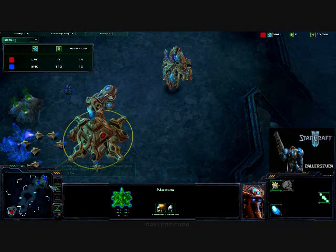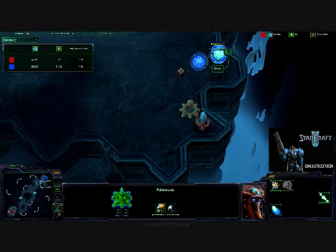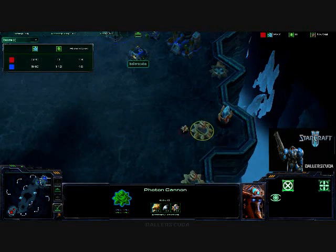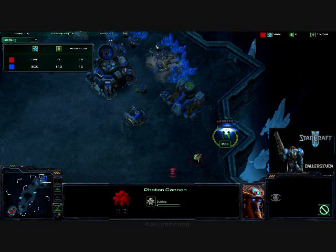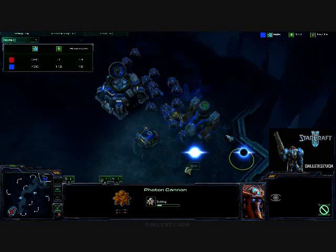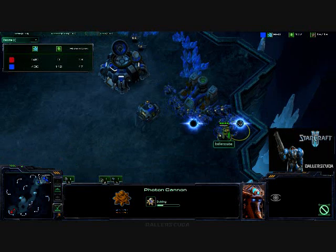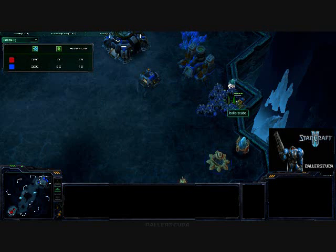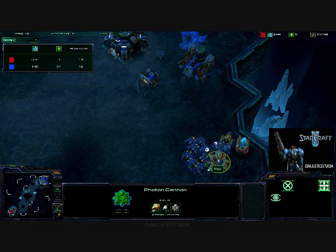He's not chrono boosting here and he's got a second pylon — so two photon cannons inside my base. But this base is huge. A photon cannon warping in there. Do I see it? Obviously I see it here. I see the SCVs in. I'm hoping to get it done, and it does. But then this one is up.